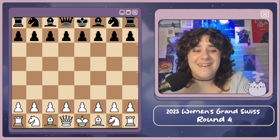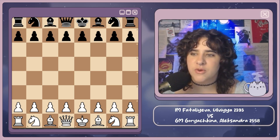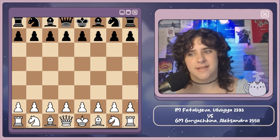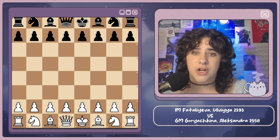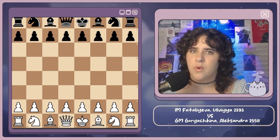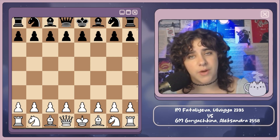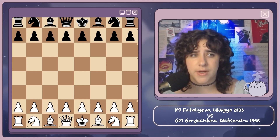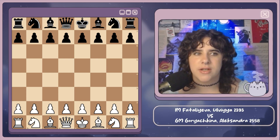Let's start it off! First game I'm going to be showing you is between Olivia Fataleva, an International Master rated 2393, and Grandmaster Alexandra Goryachkina, rated 2558. Goryachkina is the top seed in this tournament and has had a relatively slow start — two draws in the first two rounds, then a win yesterday, so she's going into today at two out of three. Fataleva is also two out of three, with a loss, a win, and a win yesterday. Both are looking to get that extra point. Fataleva has White, Goryachkina has Black.